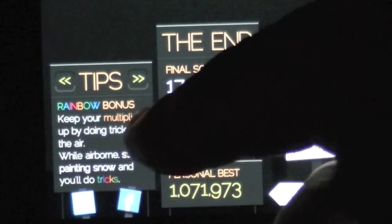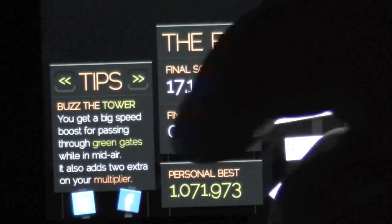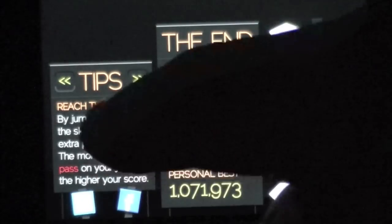Rainbow bonus is your multiplier — you want to keep that rainbow. It's a little cape that runs behind you. Buzz the tower, reach the stars — there's all sorts of little tips. That's the way you want to check them out.